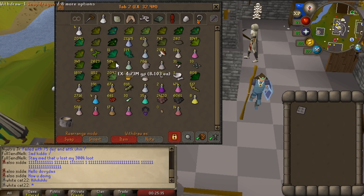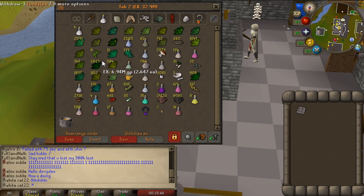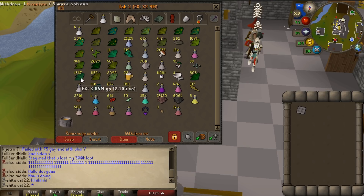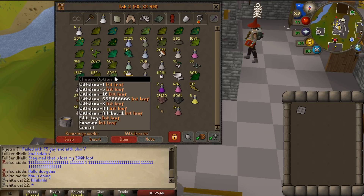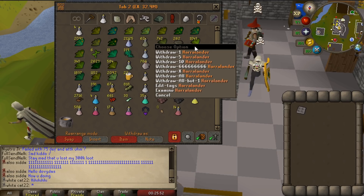I have like 700 ranarr, there's like snapdragon, there's like two — look at the Toadflax. Like, can I even use these? I have like no bird nests, I have to kill so much Giant Mole for this. I have like Квеcuarr, I have like Avantoe. There's just so much Herblore experience waiting just to be used.